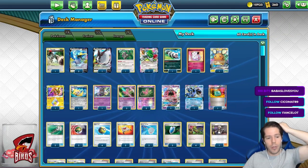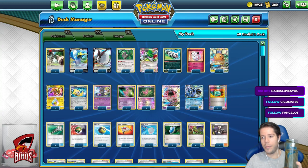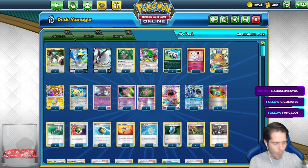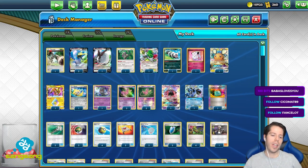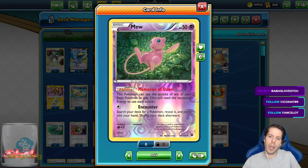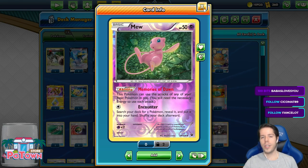All righty, thanks so much to everyone who is here once again. We're going to be moving on to the Mewbox deck — it's a pretty fun deck to play with. You get to use Memories of Dawn to use any attacks from any basic Pokemon you have in play, but you still need the necessary energy to attack with.